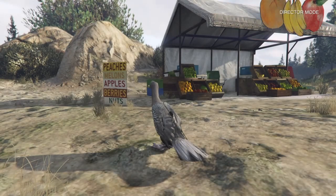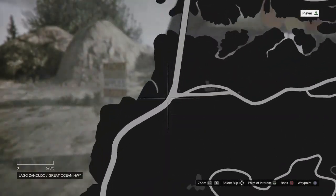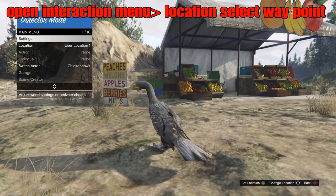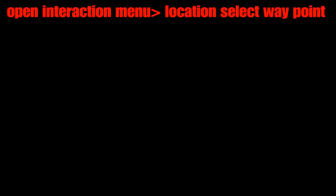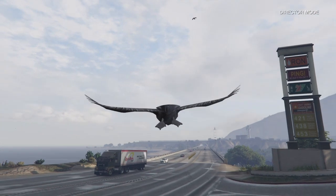When you load in as the bird it may spawn you at some random location. Pause the game and set a waypoint right by a bunch of traffic. Then open the interaction menu, go down to Location, and select Waypoint. This will teleport you right over to that waypoint.